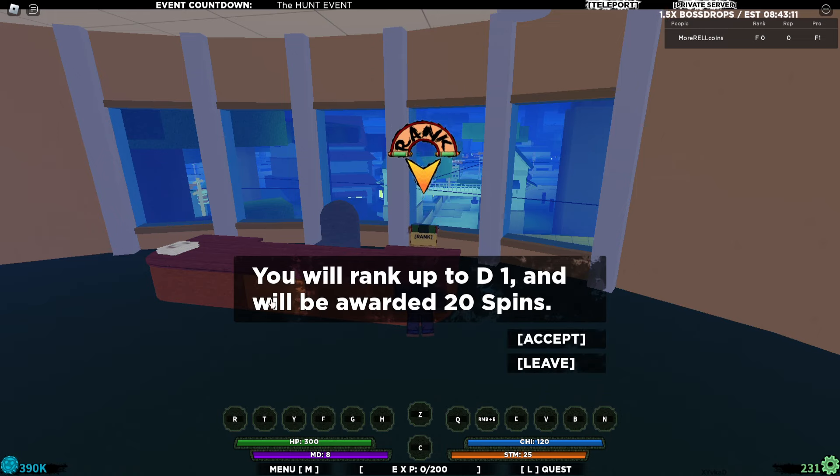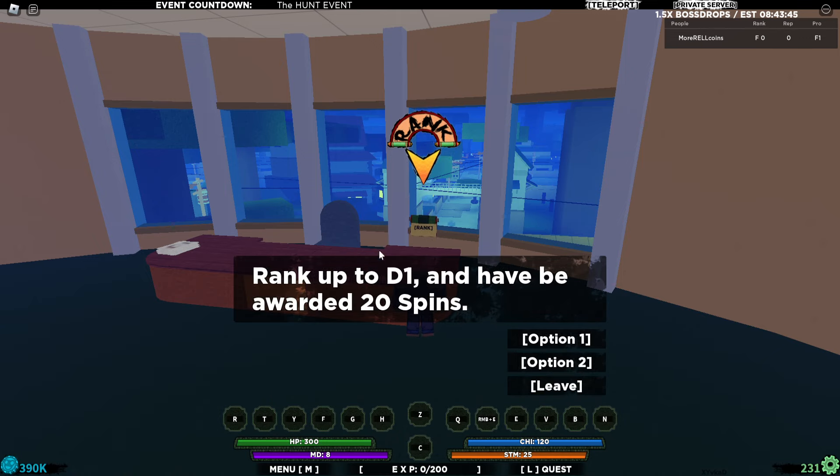You should get some rewards every time you rank up. Accept again and you'll rank up to T1, rewarded with 20 spins. This is also the best way to get free spins, especially if you hit max rank. If you keep spamming the Hunt event and ranking up whenever you have sufficient roe coins, you can get a lot of spins — as a max player, 50 spins per rank up.